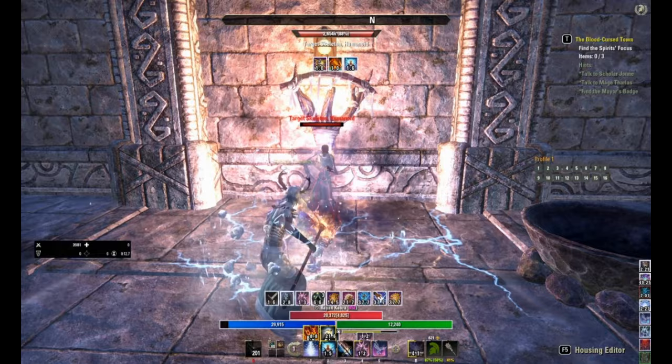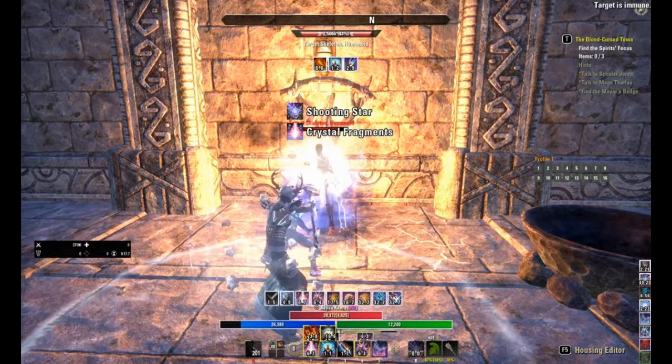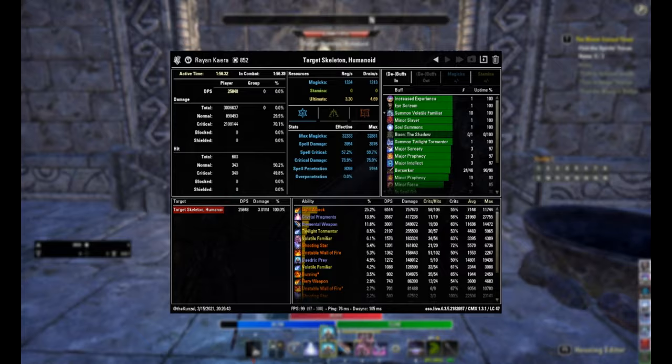Before you begin whacking away at the dummy, you've got to do a little bit of prep work. If you're on PC, I highly recommend you download the Combat Metrics add-on, since it allows you to look at your parse in more detail. If you aren't on PC or don't want to use the add-on, you can still see your DPS but you won't get as detailed of a breakdown.